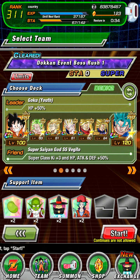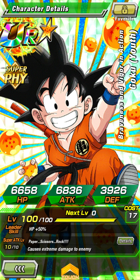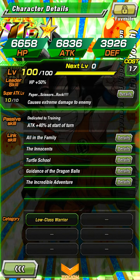Welcome to another YouTube video. Today I'll be showcasing the free-to-play SSR Physical Kid Goku — the one you usually farm for in the Adventure of Gratitude event. His passive skill is Attack +40 at the start of turn, and there's a rare chance for him to turn into a Great Ape. His link skills are All in the Family, Innocence, Turtle School, Guide to the Dragon Balls, and Incredible Adventure.